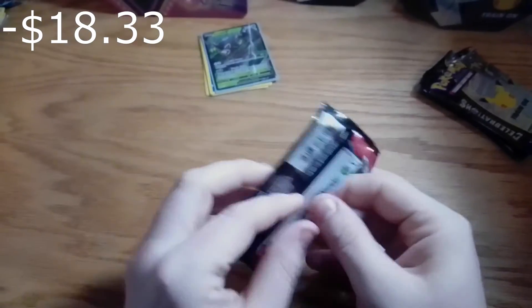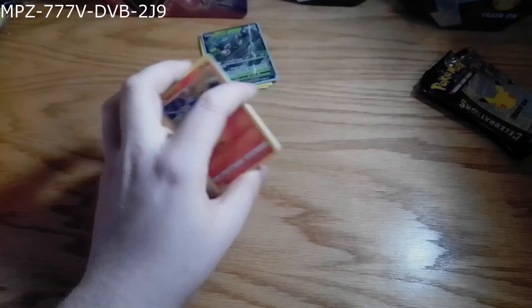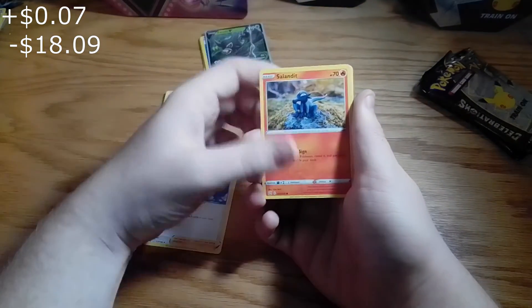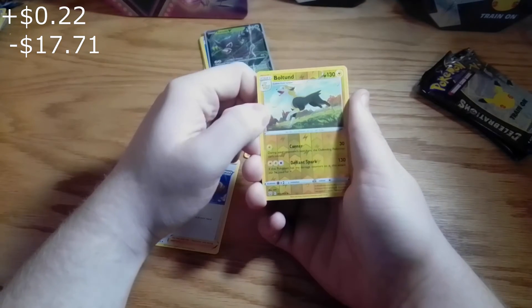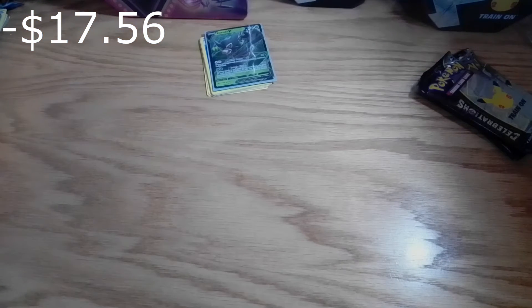Now our next pack is Battle Styles, so let's get right on into that. Since recently I've been realizing I waste a lot of time just talking, not actually opening the packs. Battle Styles — I rarely get any good pulls. Frogly, Slandit, Bellsprout, Metafoo, Yamper, Growlithe, Boltund, and that guy. Nothing amazing from this pack. But from those two packs, got Zerud. I already have Zerud.